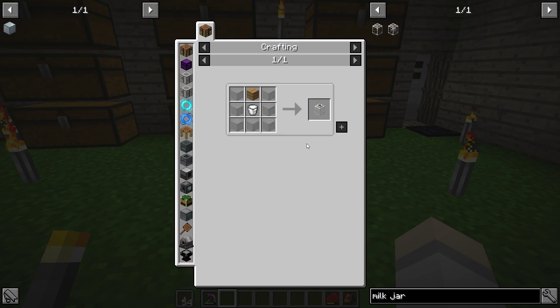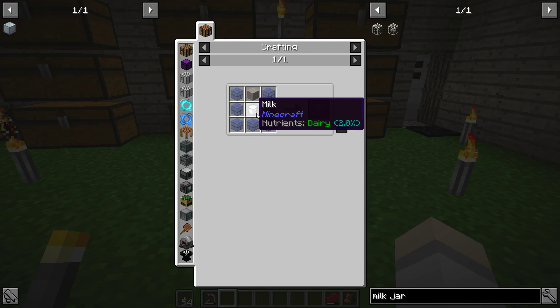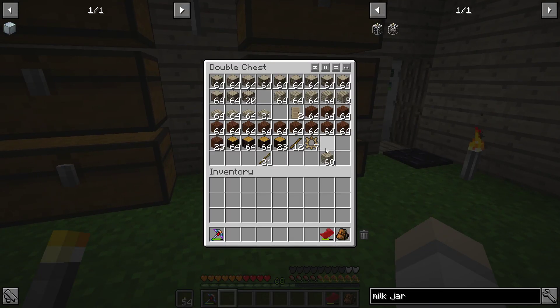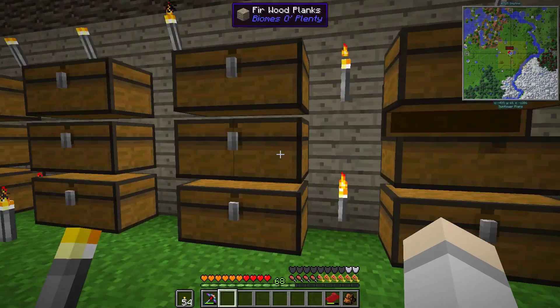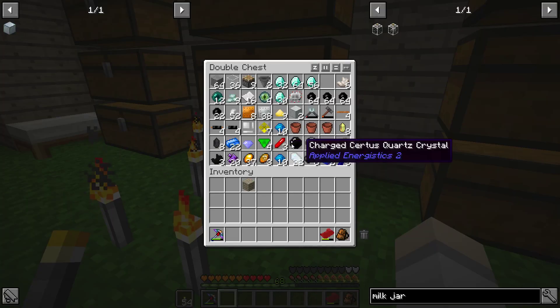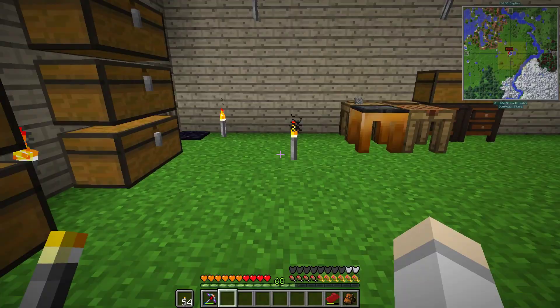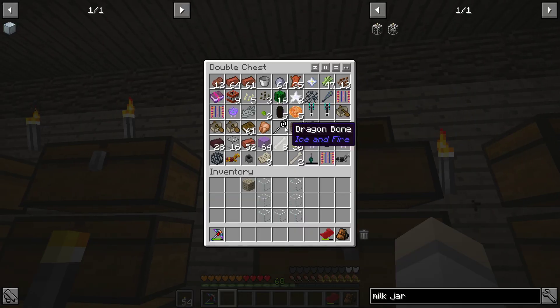Can I just make the cow instead? So what you need is a milk jar and it has milk. So glass and wood - one wood, right? And then you need your glass. And then you need your thing of milk, which... good luck.